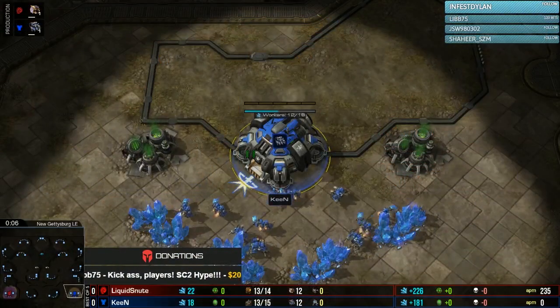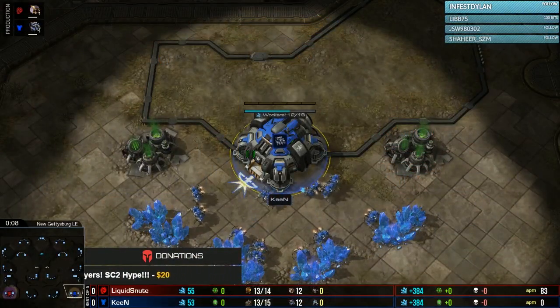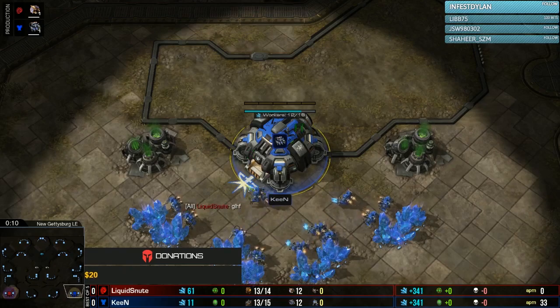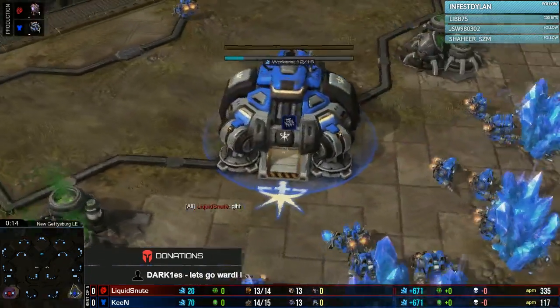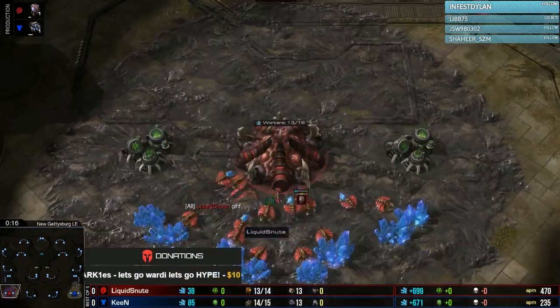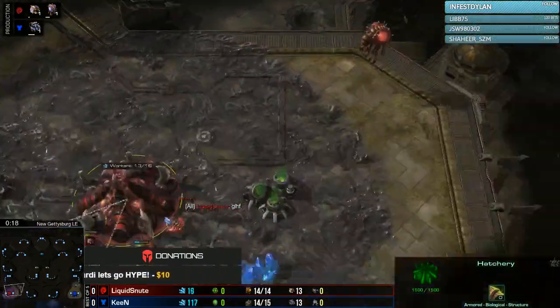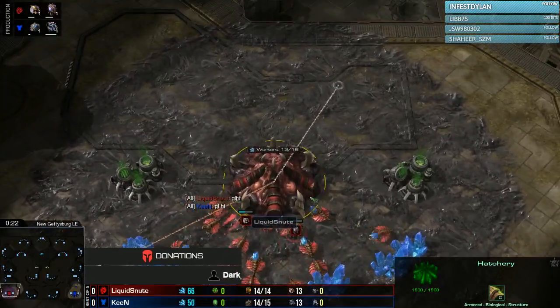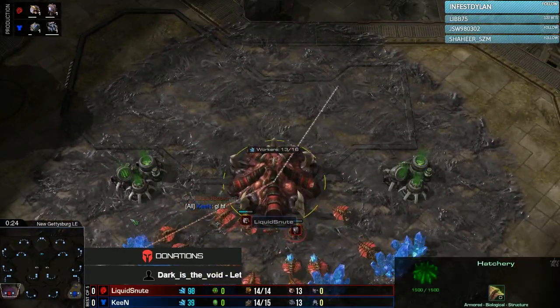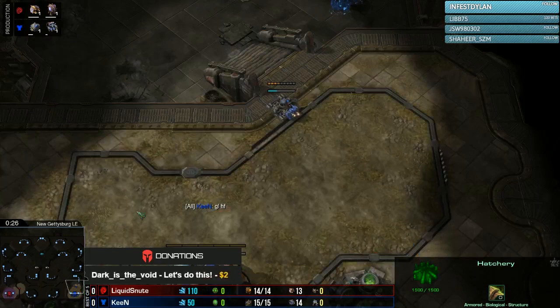Let's go and see how this is going to go. To the bottom right-hand side is our Blue Terran player — Afrika's Keen. And down to the bottom left-hand side from Team Liquid, it's our Red Zerg player, Snoot. Let's see how this best-of-five is going to go. Snoot vs Keen, best-of-five series.